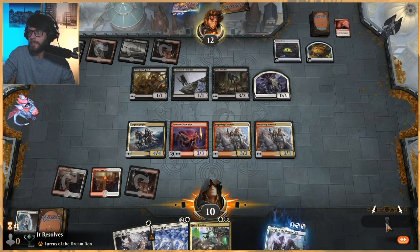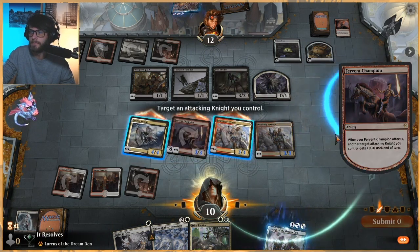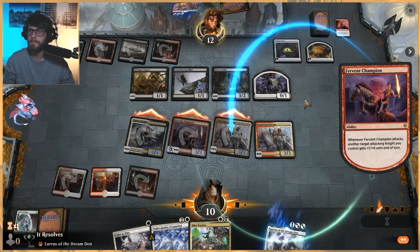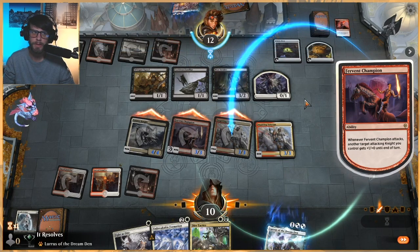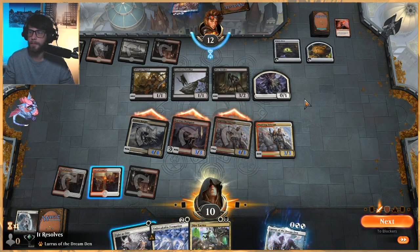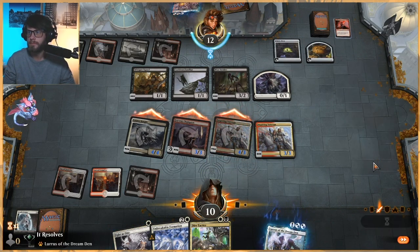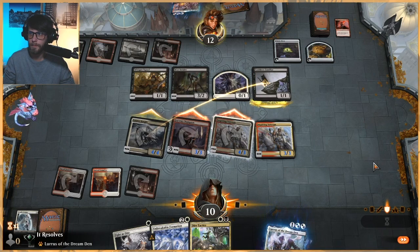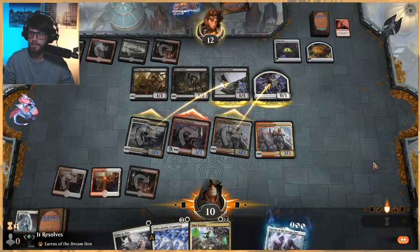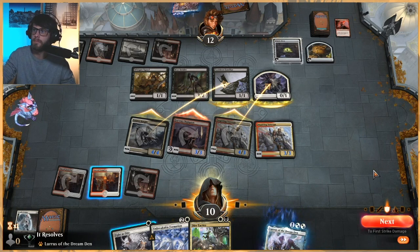We're just gonna attack all — we'll give it to this. We do get to leave up Fight as One here still, which is nice. They get in Witch's Oven, and sacrifice with Woe Strider, if that's what they're considering.